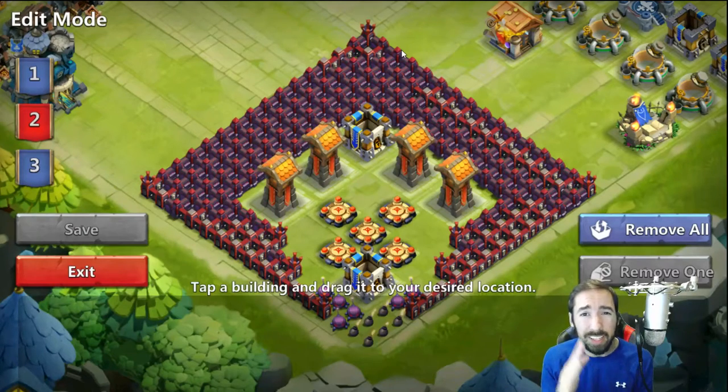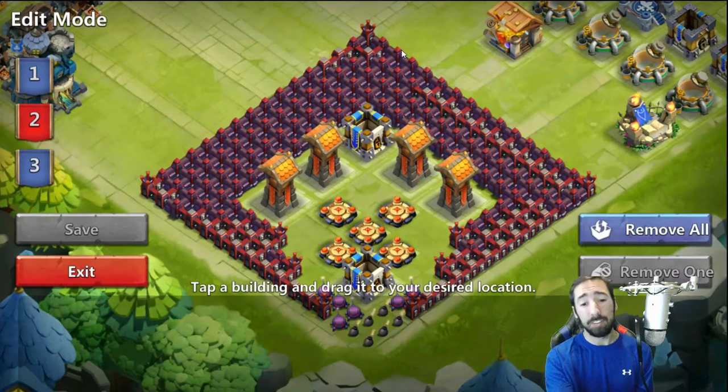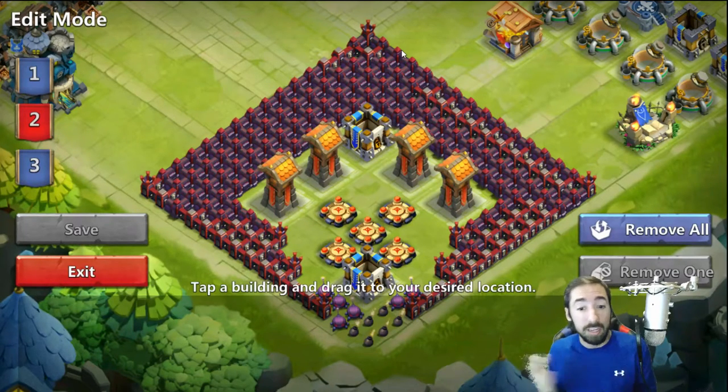Alright guys, we have this new setup. I just free-handed it and we're going to see what happens. On the left and right sides near the towers, those are most likely going to get hit by long-distance heroes like Druid, or troops like archers. But that's okay — if they take them out it's not that big of a deal. We still got our top three buildings, the two towers and the gold vault up there. I didn't copy it off anybody — I just free-handed it, and it looks good to me.